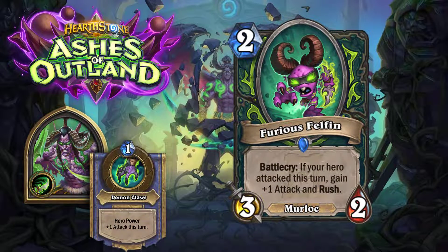Now we have the Furious Felfin: a two-mana, three-attack, two-health minion. Battlecry: if your hero attacked this turn, gain plus one attack and Rush. So if you play this on turn three, use your hero power to ping, this becomes a 4/2. Kind of similar to the Galakrond card, except you don't get the Galakrond effect. You get a turn-three play instead of turn four, so a very interesting early board removal card — a very welcome addition considering how aggressive demon hunter is.